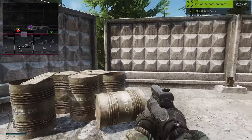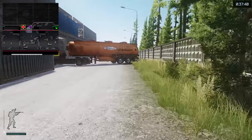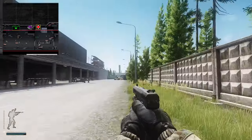Just behind here on the left-hand side, tucked right behind these barrels, is the extract. Something to take note: you cannot have a backpack. So if you're going to be doing runs, make sure you grab yourself a TV rig or a Huge rig. If you are going to be doing pistol runs on this map, just remember that to be on the safe side.